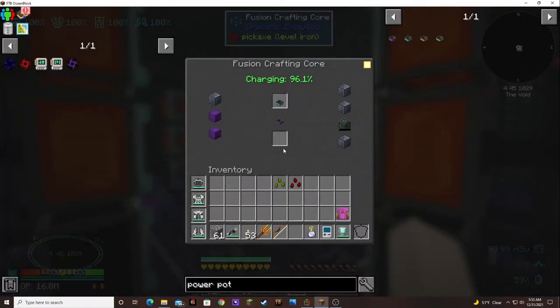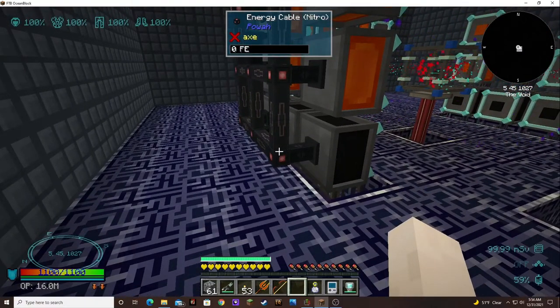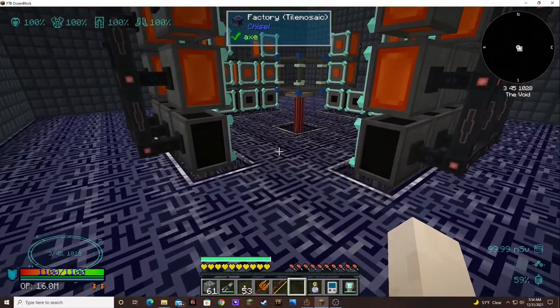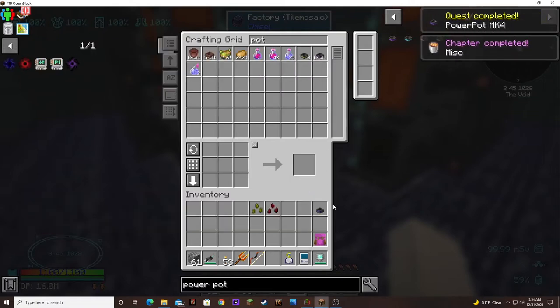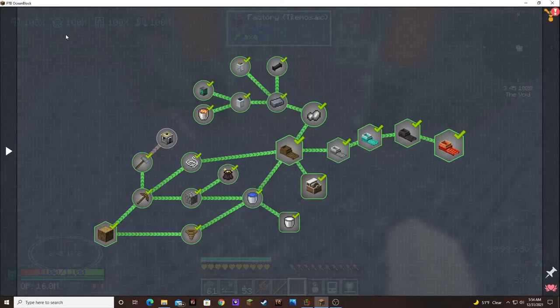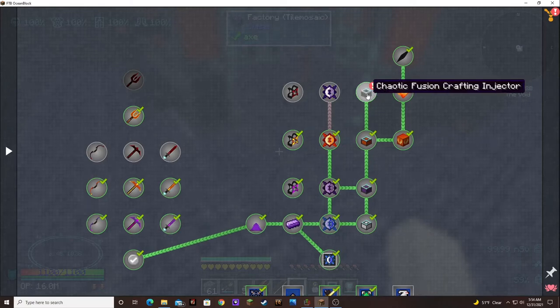It's almost done. Oh my goodness! Nice. Pot — awesome! Tier four Power Pot! Awesome, tier four Power Pot! Awesome! That completed chapter three.